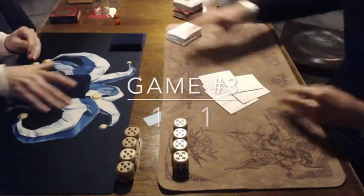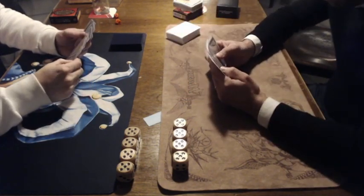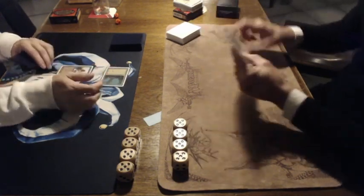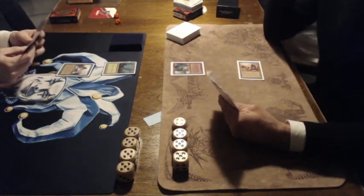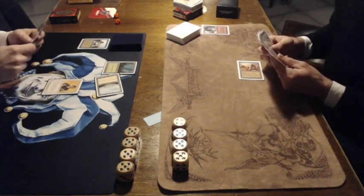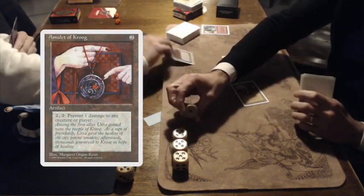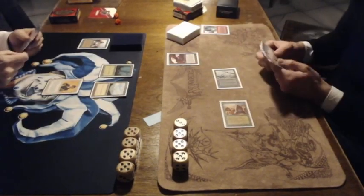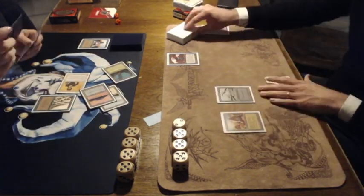Game number 3, and it's 1-1. I was actually thinking when that second game started that Nick was toast. Look at that — a City of Brass, I guess he pulled it out of one of his boosters as a rare. That's really nice, back fresh mint Chronicles City of Brass. Attacking with the Scavenger Folk, and Nick is willing to trade here. Playing an Amulet of Kroog — 2 mana tap, prevent 1 damage to any creature or player. Not great synergy with the City of Brass at the moment.